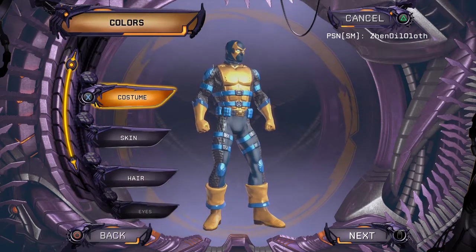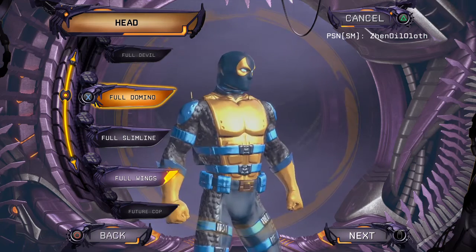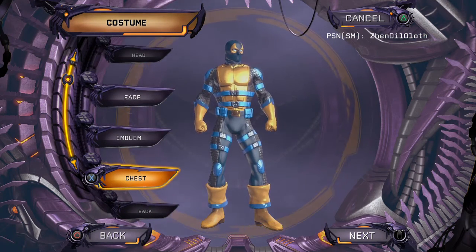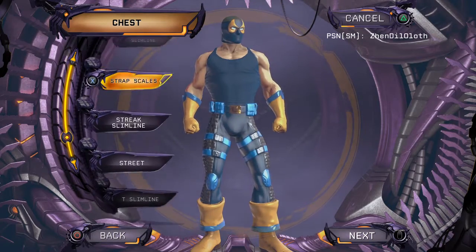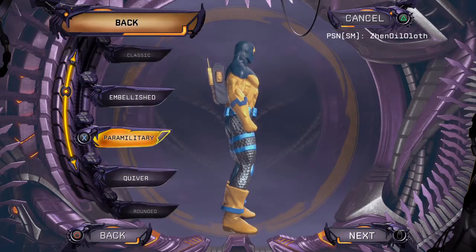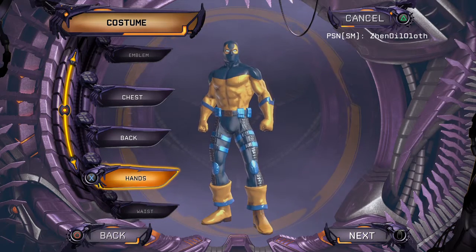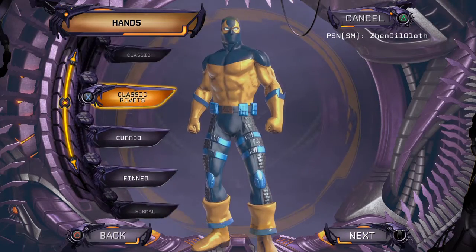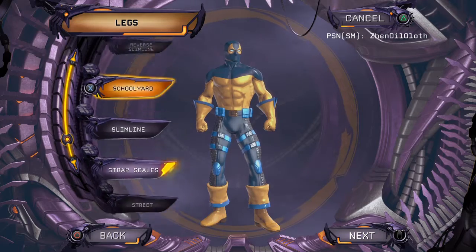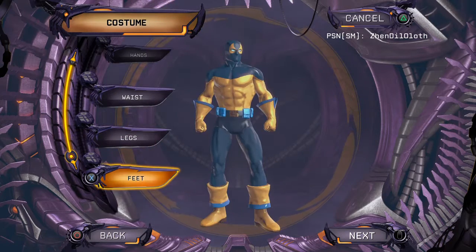Now let's tweak the costume. For the head, this should work. For the face, we don't really need anything. No emblem. For the chest, let's go with the reverse slimline — all the same styles we used to have, I don't think they made any changes there. No back piece. For the gloves, classic gloves. The waist: simple utility belt. For the legs, let's go with the New Genesis legs. For the feet, the clean cuff.